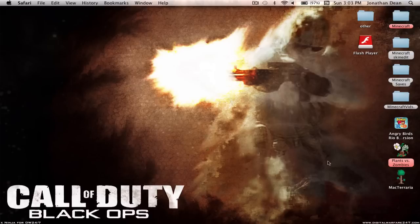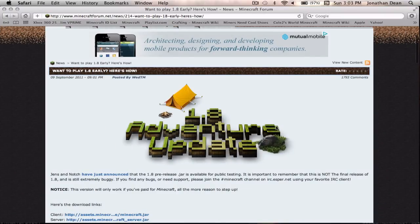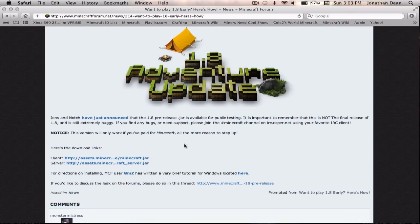First, go to the website I have right here — it will be down in the description. Then download the client. If you want to make your own server, you can also download the server.jar, but I'm not going to show you how to do that. Wait until it's done downloading.